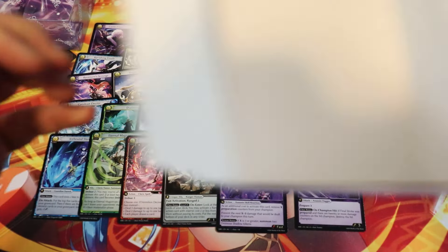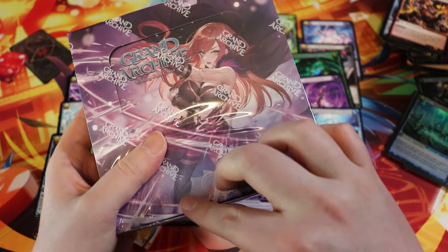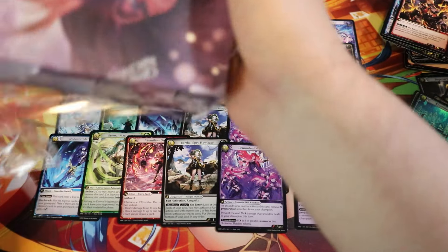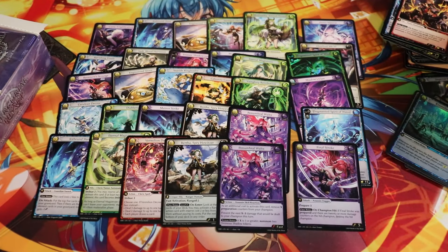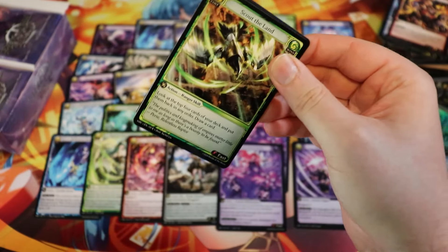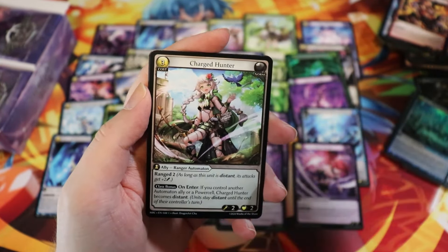Final box of my first case of MRC — no CSRs, but it's usually like one in two to three cases or something like that, that's kind of the average pull rate. If we don't get one here I'll be fine as long as we still get one in the other case. I think Dan opened three or four cases or something like that. Charge Hunter, Charge Gunslinger, and Expunge.